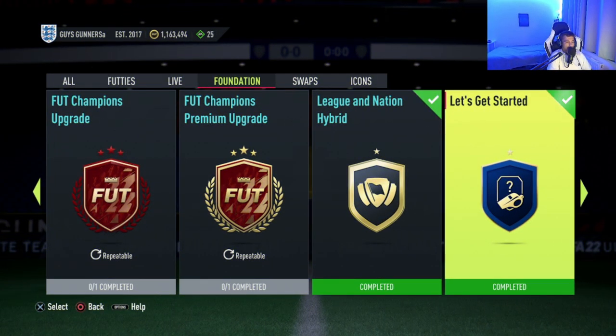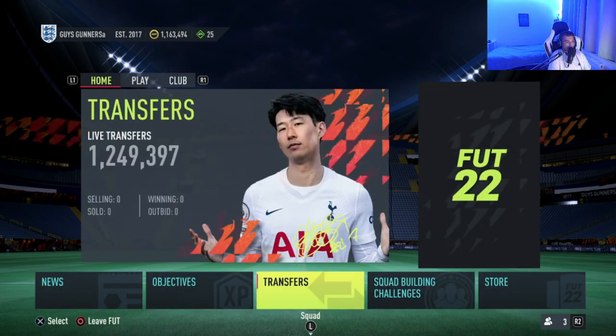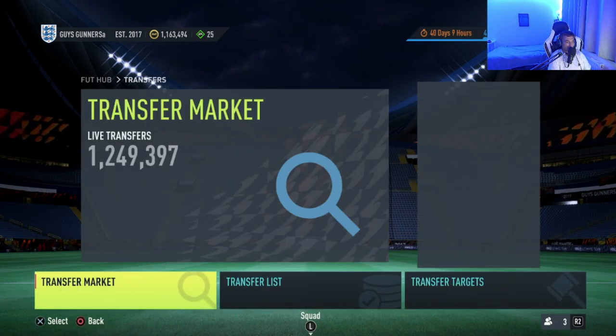Assuming that FIFA 23, once released, will be the same as FIFA 22, to gain access to the SBC section when starting off you do need to go through and complete the 'Let's Get Started' SBCs at the start of your Ultimate Team. What this does is grant tradable bronze packs, which puts bronze tradable supply onto the market.